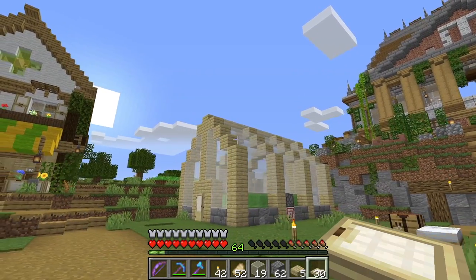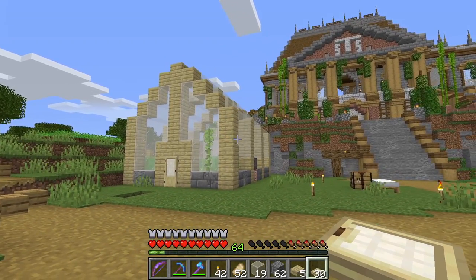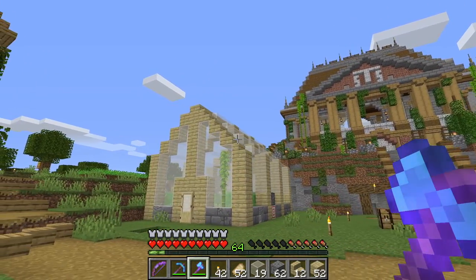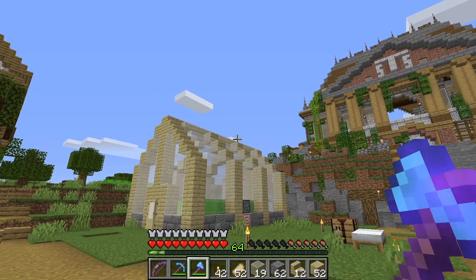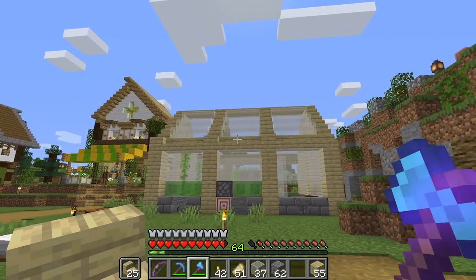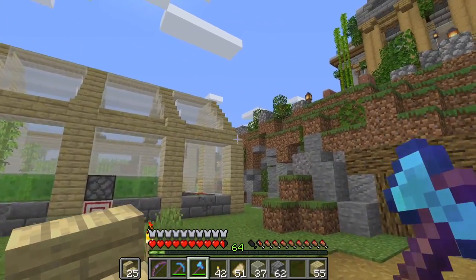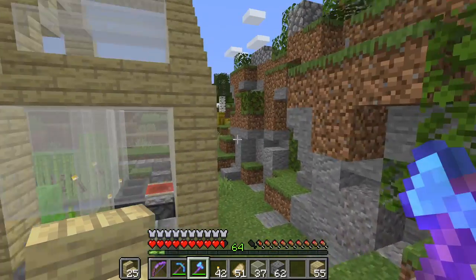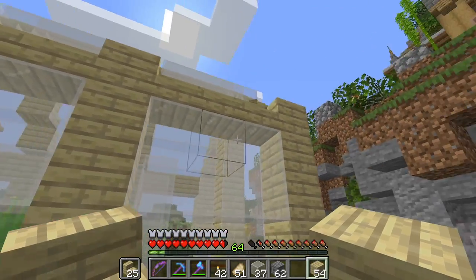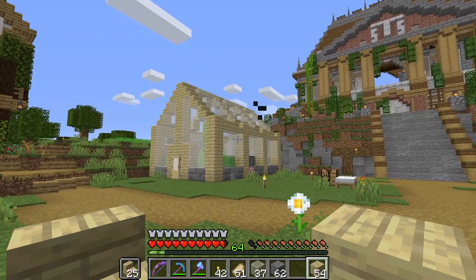I'm thinking maybe even replacing these full blocks right along here with birch stairs. Let's try that and see what it looks like. I like that better - let's do it to all of them. That's added a good bit more texture and interest to the side of the greenhouse. I also put in a beam across here using the stair blocks for a little more structural support. We replace one spot with a normal block and that looks like a hinge. That's a good bit more structure.